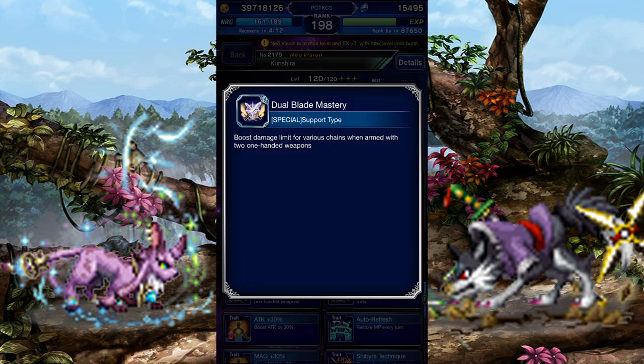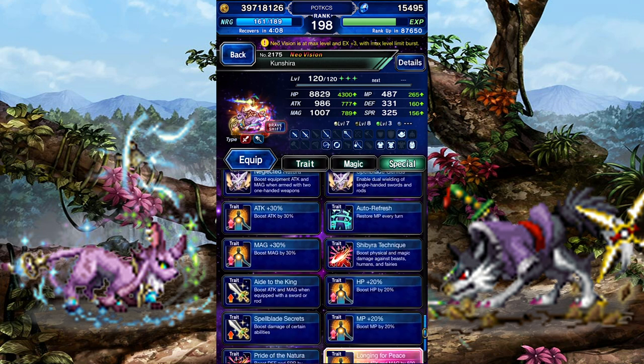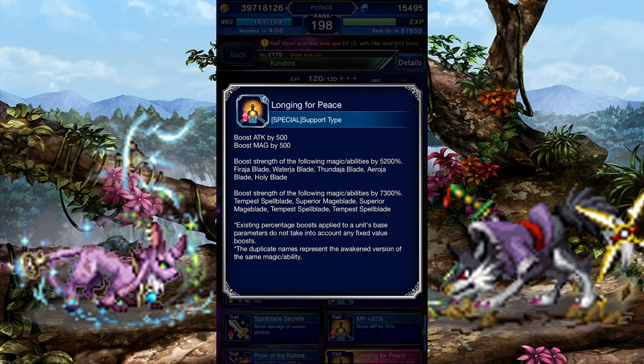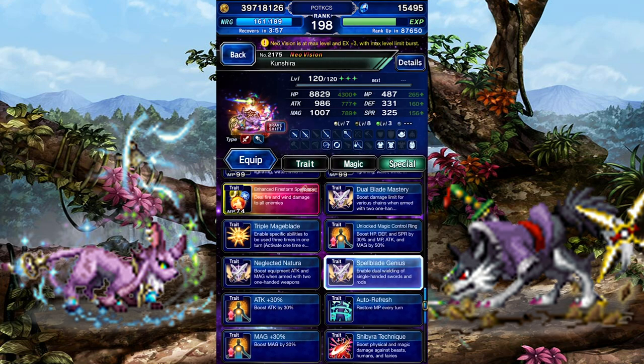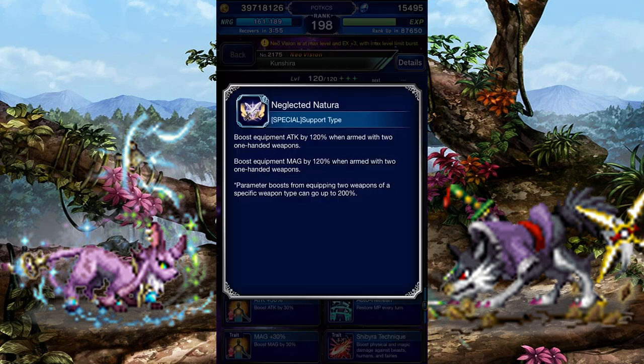Onto her passives. She raises the damage cap if she dual wields, so make sure to give her two weapons. She also has a Brave ability that can raise the damage modifiers of Tempest Spellblade to usable levels if you want to use an Oreo Raychain, or Superior Mageblade if you want to use it as a finisher. She'll also gain some additional stat boosts, which can be compounded with her previous killers to really let loose on your enemies.